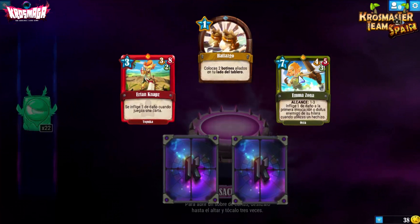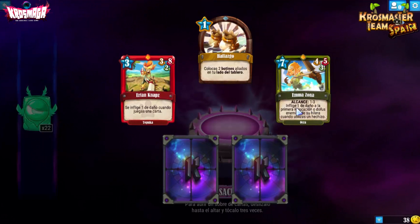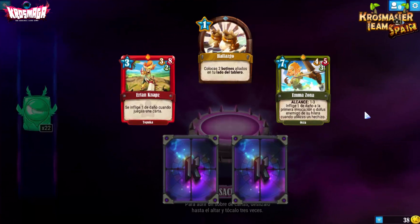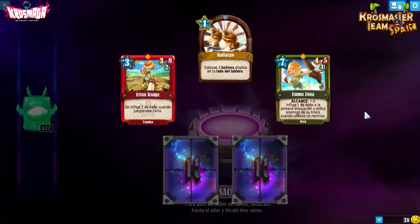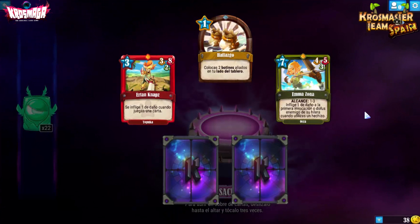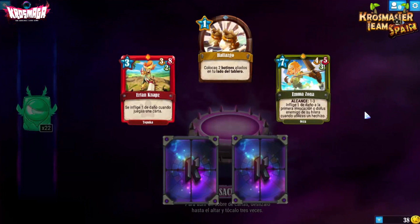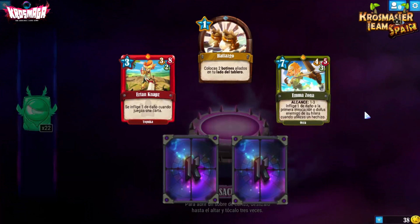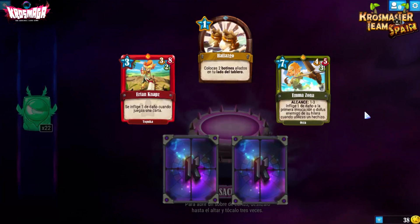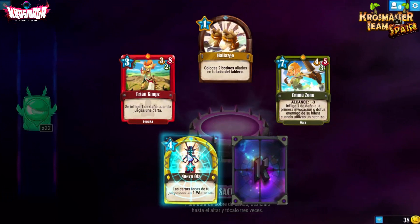Emazona, de Okra: un 4-5-3 con alcance 1-3, inflige 1 de daño a la primera invocación o Dofus enemigo de su hilera cuando utilizas un hechizo. En turnos avanzados puede ser fácilmente la destrucción de un Dofus. La bajamos, sacamos el hechizo y ya tiene ese Dofus un daño. Me parece bastante útil, hay que ver cómo se desenvuelve en el tablero.